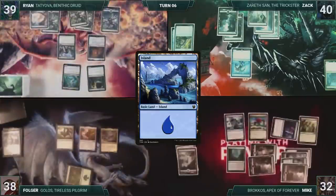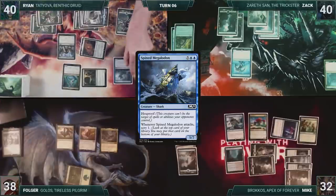Ryan draws and then plays an Island for turn. Tatiova triggers, Ryan gains one life, and then draws a card. He casts Spined Megalodon. Garruk's Uprising triggers, and Ryan draws a card. Ryan ships the turn to Zack.